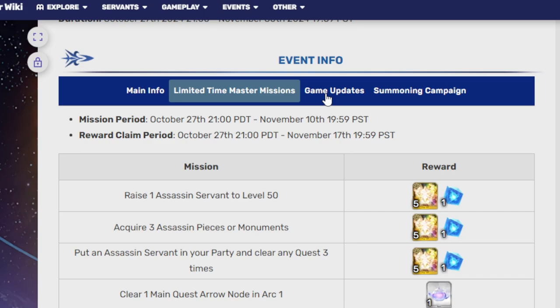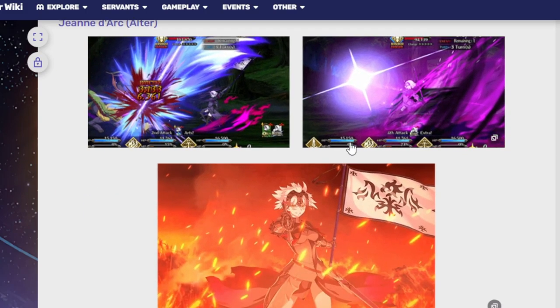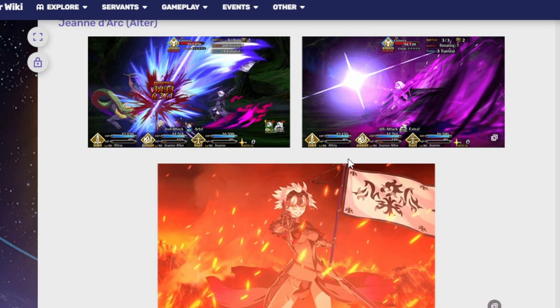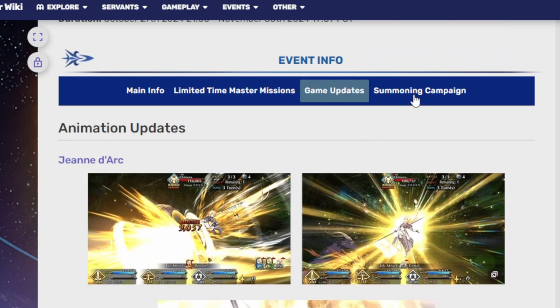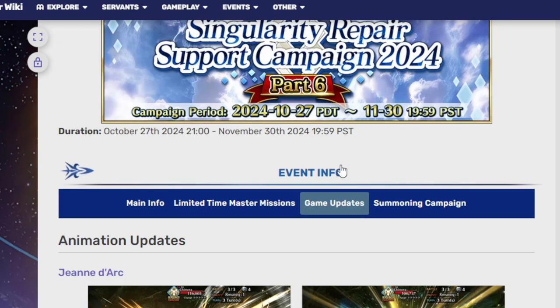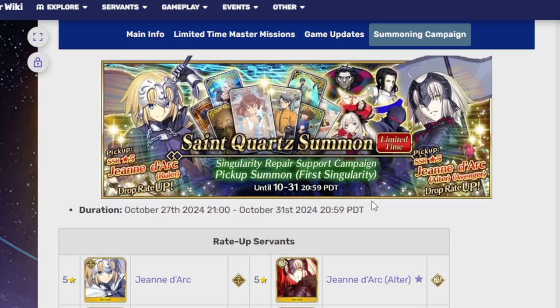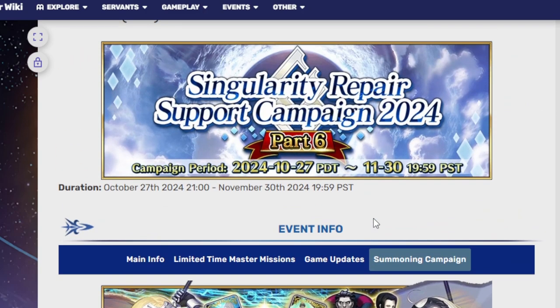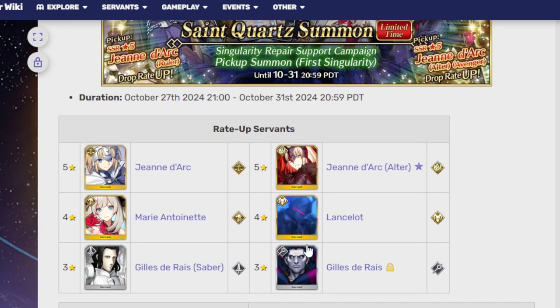This is new! For game updates, we have an animation update coming for both of the summoning campaign units, which are Jeanne and Jeanne d'Arc Alter. These originally released with the Ordeal Call chapter, but they're pushing them forward for NA, which is pretty cool because Jeanne d'Arc really needs it and Jeanne Alter also really needed it. Talking about Jeannes, this is our banner for this Singularity Repair Support Campaign.